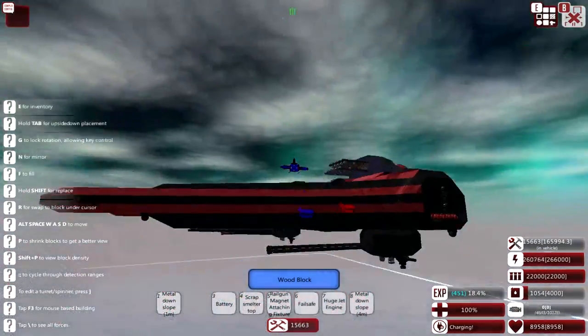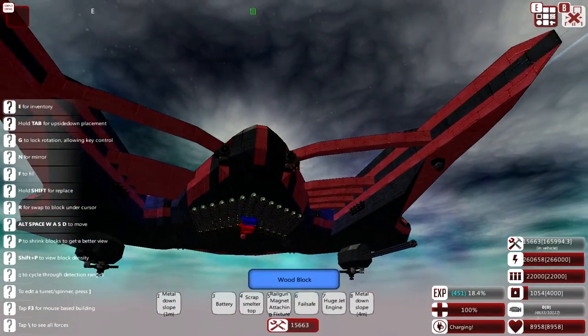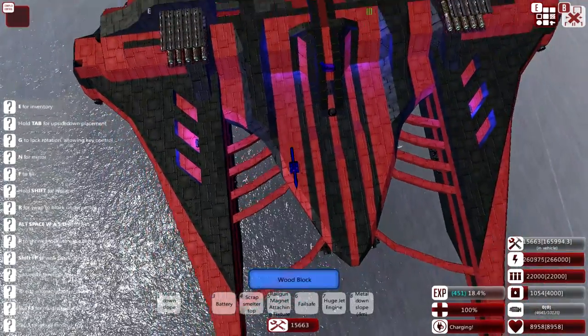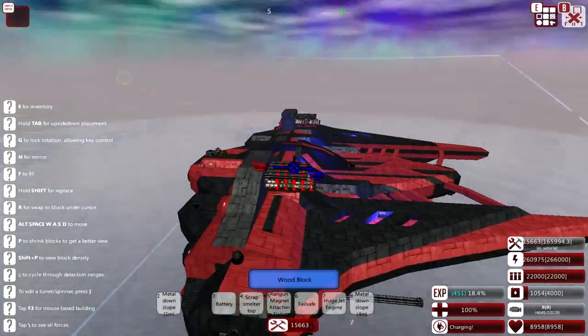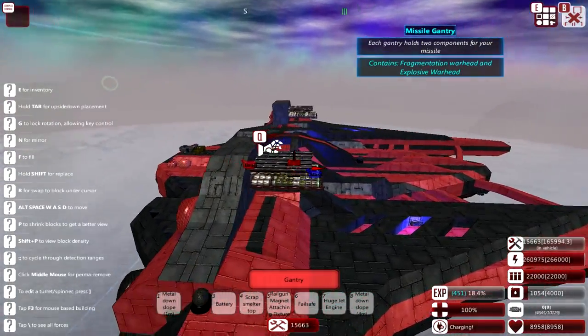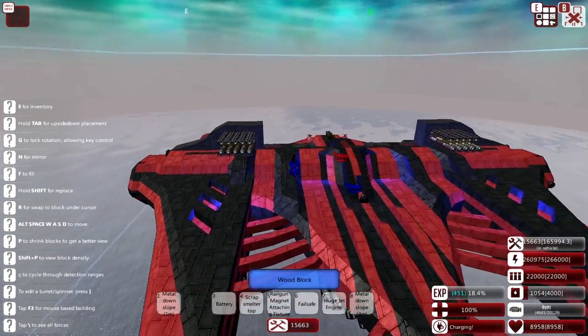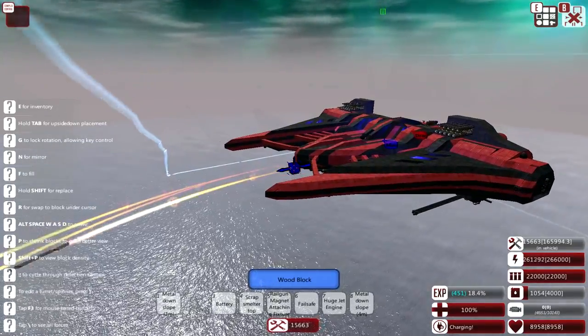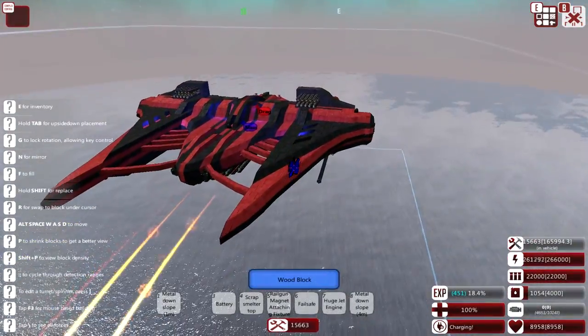Off camera I started doing some work on the Vulture itself, adding a manually fired set of EMP missiles on the bottom, and some regular missile systems on the top which are frag and explosive. This way we have some more consistent damage during battles, and I just kind of love missiles, so that makes me very, very happy.